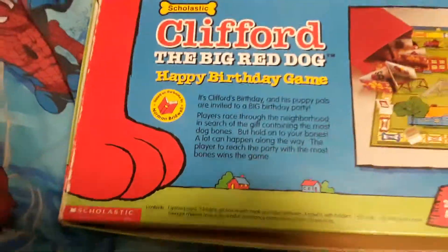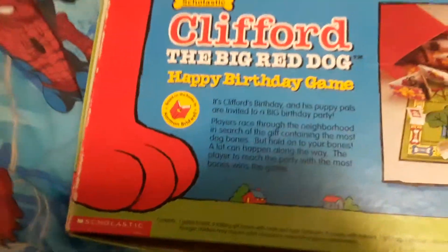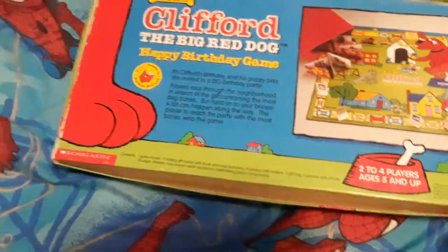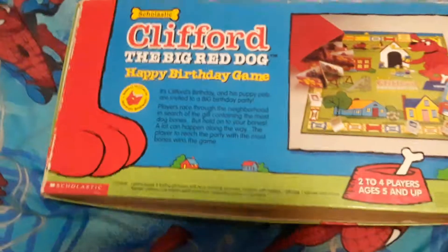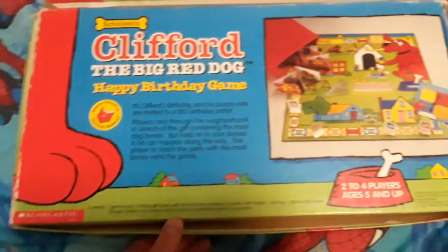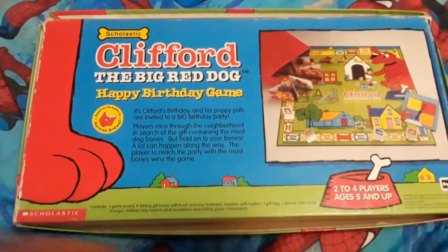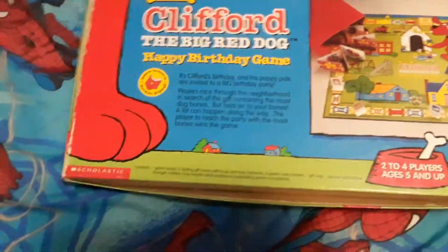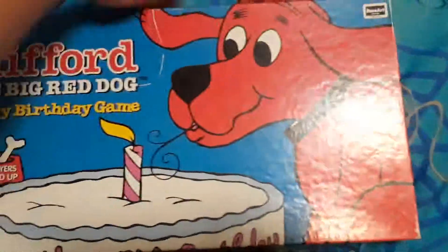It's Clifford's birthday and his puppy pals are invited to a big birthday party. Players race through the neighborhood in search of the gift containing the most dog bones. But hold on to your bones — a lot can happen along the way! The player to reach the party with the most bones wins the game. So basically, you go around the board, find bones, and bring them back to Clifford!